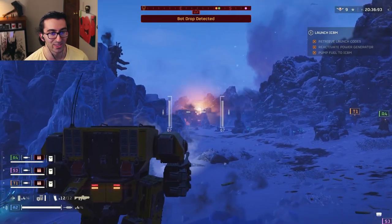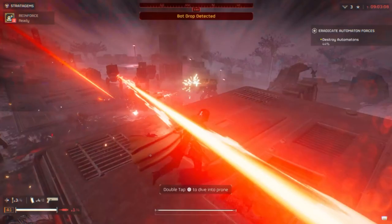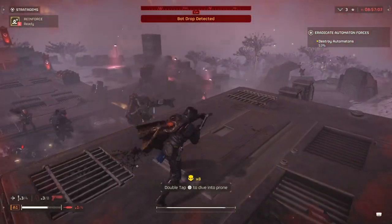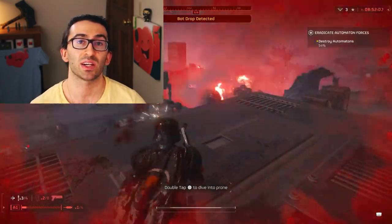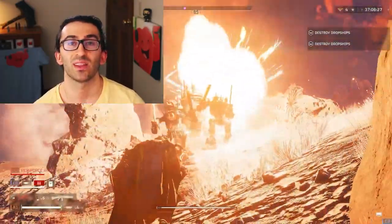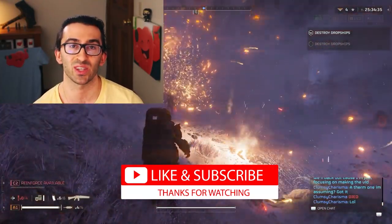Except for the anti-air jet and the exosuit, all of this is released in a premium warbond Thursday, April 11th. These new guns, thermites, armors, and capes will be shown even more in my upcoming post. I hope you guys decide which ones you like to use and if you'll get this warbond. If you're curious about other new things coming to the game like new stratagems, check out my previous videos — I cover some of that and will continue to do so. Thanks for watching — if you enjoyed the video, like and subscribe for more!